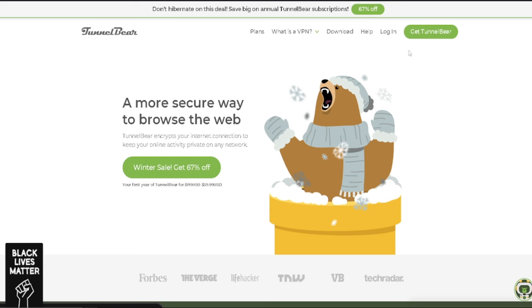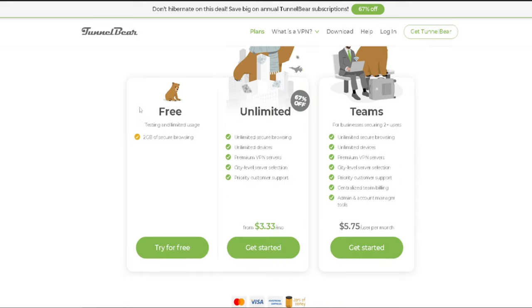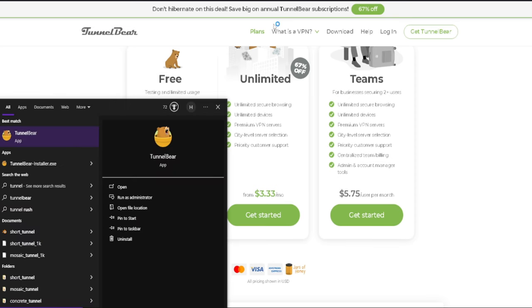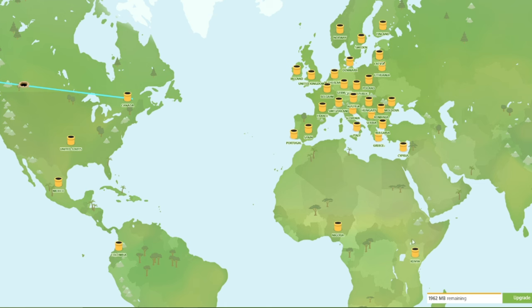Once you're on the Tunnel Bear site, go to 'Get Tunnel Bear' and pick the plan that's right for you. There's Free, Unlimited, and Team. The Unlimited version is $3.33 a month, or you can get the free version for 2GB of secure browsing. Click that, a download will begin, and you'll need to verify your email. Once that's done, you'll see options — including Brazil.